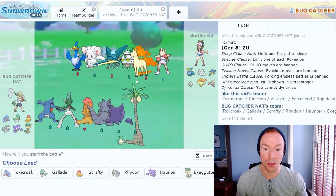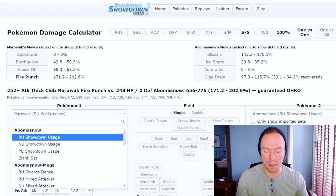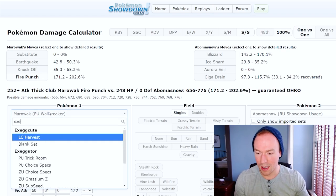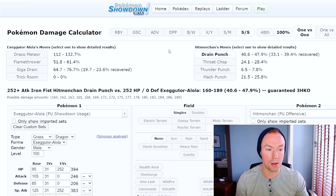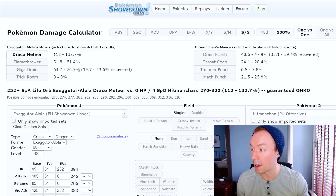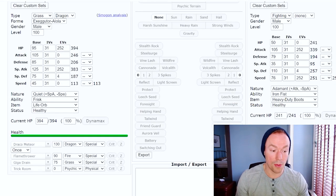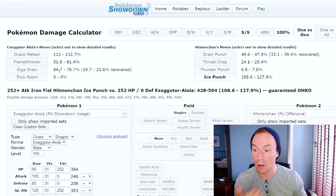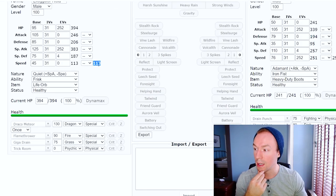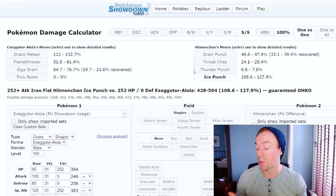That means its Mach Punch and Drain Punch get a boost from both Life Orb and Iron Fist — okay, that's really useful. So that's that process of learning it. I'm also going to use the calc too. I think my Executor Alola is fine against this Hitmonchan. Let's see — Executor Alola versus this Hitmonchan, offensive set, playing it a little safe. Looks like I can OKO it right away with a Draco Meteor, so it should be a safe matchup to lead off with. Now I'm curious — I know it can run elemental punches. What if this Hitmonchan has Ice Punch?